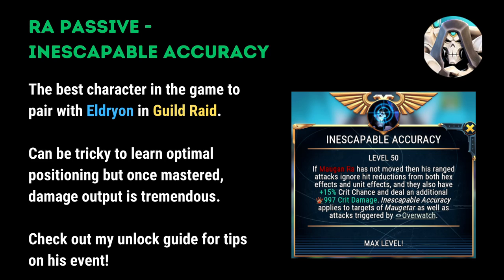Initially, it can be a little bit tricky to learn optimal positioning, but once you have experience with the bosses and their movements, you can often stick Morgan Ra on one hex for the majority of the battle and really see his damage output skyrocket.